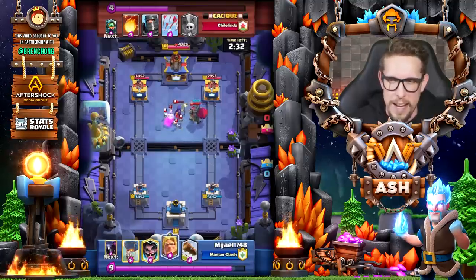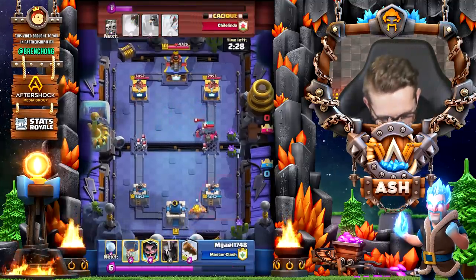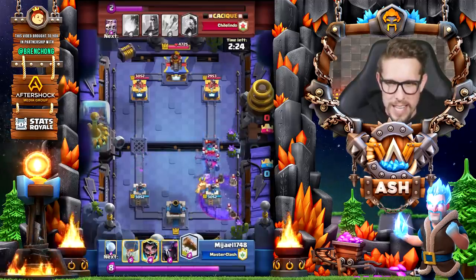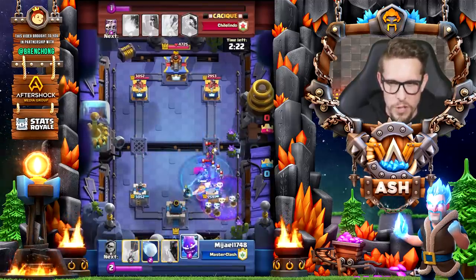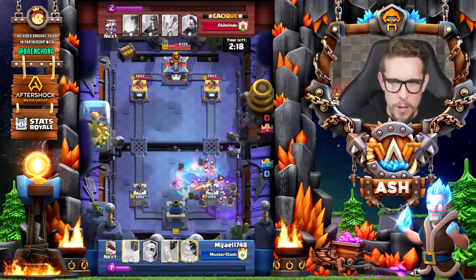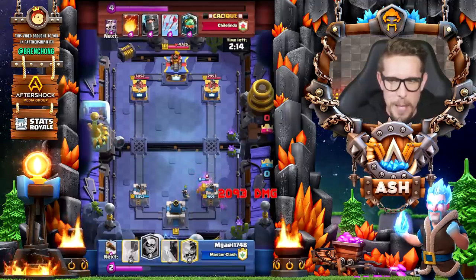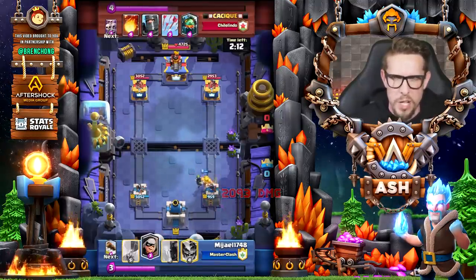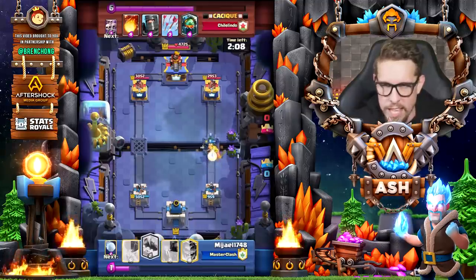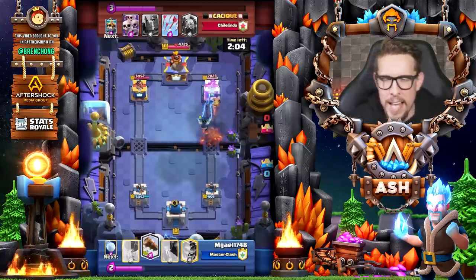Here we go — this is the combo we're talking about. I'm not sure if he executes it on the very first push, but we're already starting to charge up. We go in with the Graveyard as well, so we have the Skeleton King and Witch combination — very difficult to stop. He goes in with the Log, uses the Skeleton King ability — that's a lot of Skeletons — and I don't know what the opponent could really have done to defend that push much better.